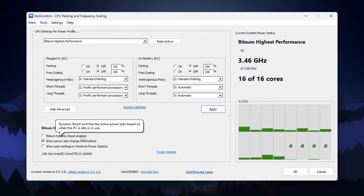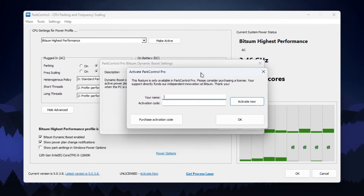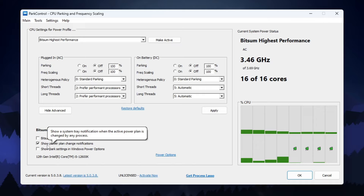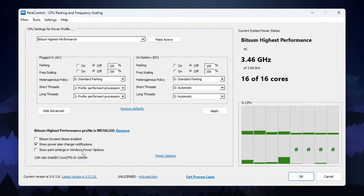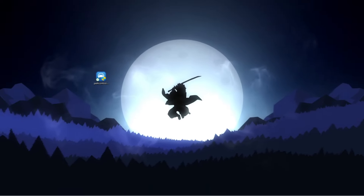There is a feature that is only for paid users — simply check the box, click Enable, and it will ask you to purchase the application. Just close it out and click Cancel. Now check 'Show Power and Settings Notification' and 'Show Park Settings in Windows Power Options.' Check those boxes, click Apply, click OK, and save the settings.